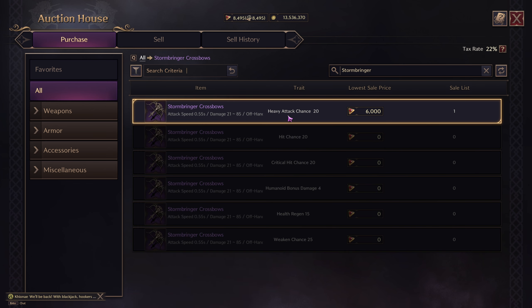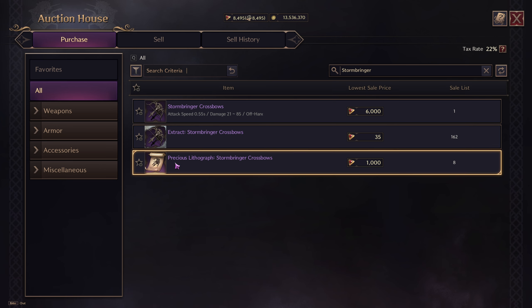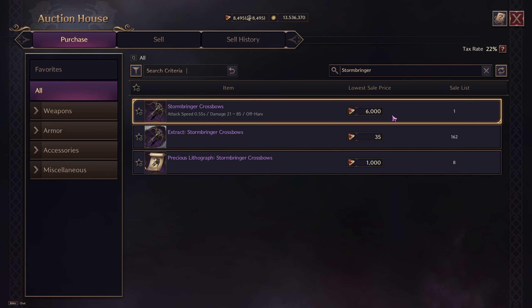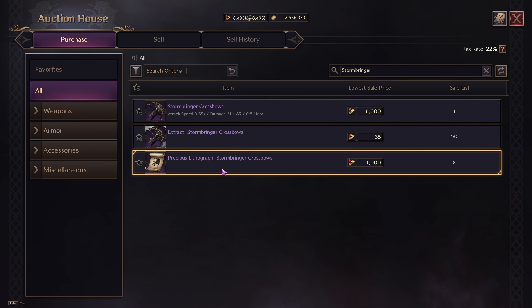When we click on the item we can see the one selling it actually has heavy attack chance, which is a very good trade, so maybe this item will be worth something. Now the second thing, if you can't sell an item on the auction house right away, is turning it into a lithograph. As you can see here the price is a bit lower than just selling the normal item, but it's still a pretty decent sum of money.